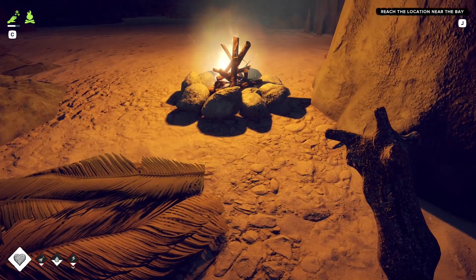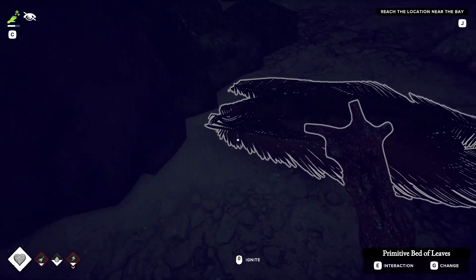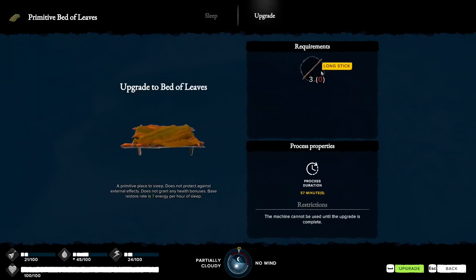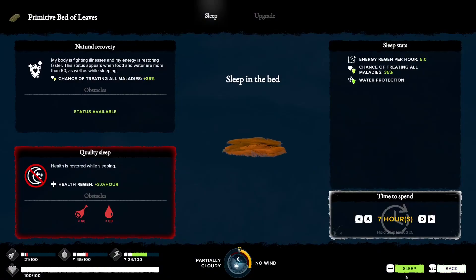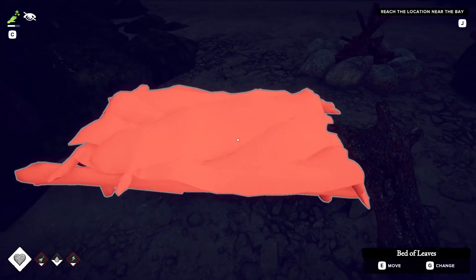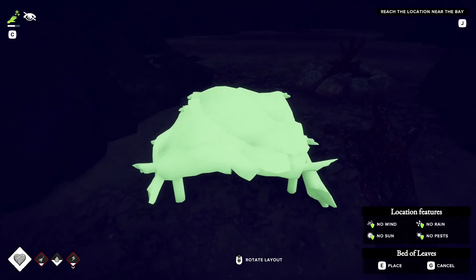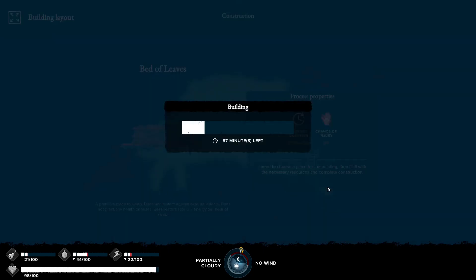Anything else to do with the fire? Not right now, so let's extinguish it. Now we want to upgrade the bed - press E, we need three long sticks which we picked up. Upgrading the bed means no risk of injury during sleep. It's going to take 57 minutes but it's worth it. Move it to a better position, E to place, then build. We need the bed so we've got to do it.